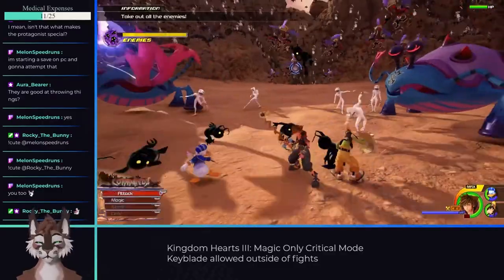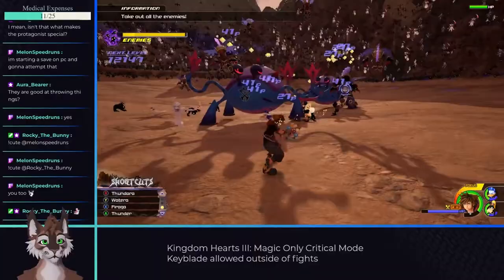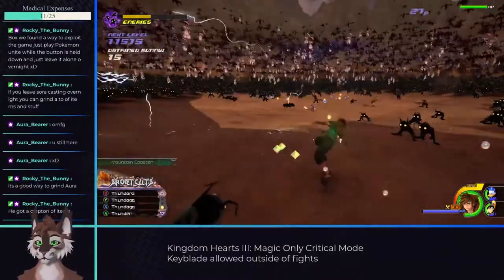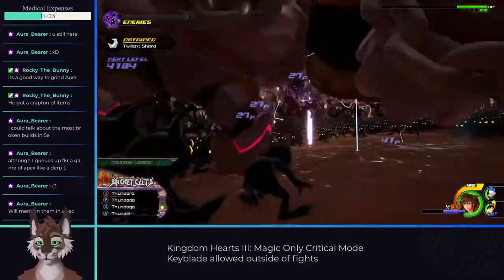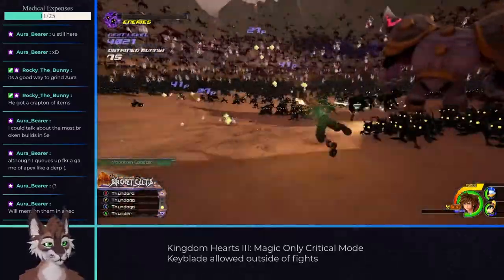Next up we enter the Final World, and while this fight is by no means difficult, I wanted to point out the endless heartless fight. With your endless cast combo getting cheaper and enemies dropping MP pickups, you can cast infinitely in this section. If you want to grind items or levels here, this is a great time to do it — you can almost turbo button your controller and pick up massive amounts of items and experience.